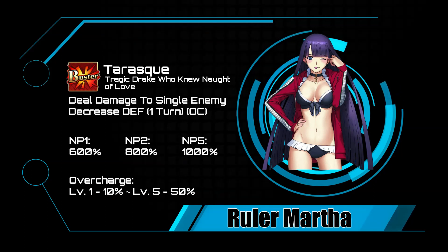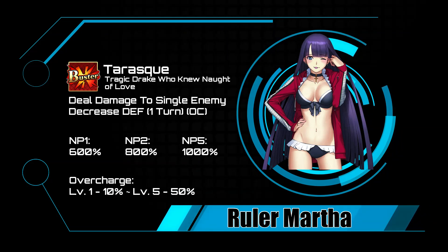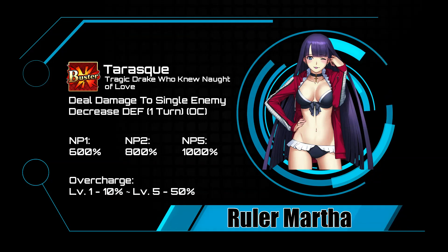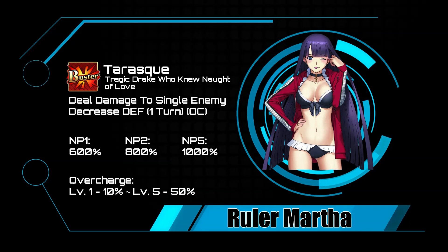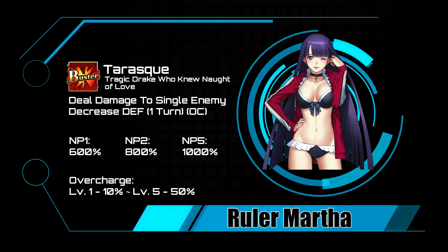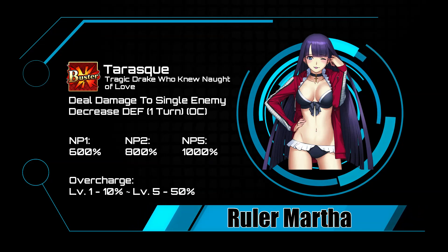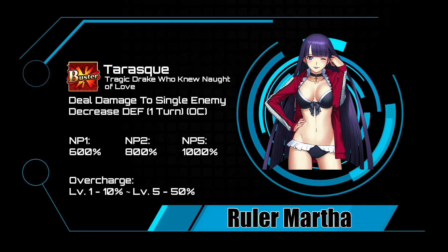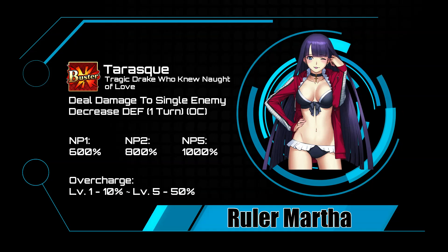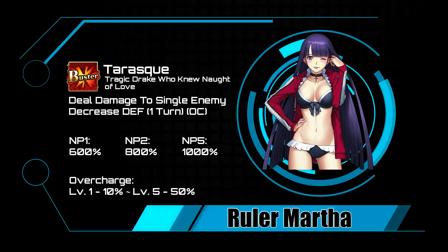Her Noble Phantasm, the Tarasque, is back and it's a single-target NP dealing 600 to 1000 percent damage, like most single-target Buster NPs. It also drops enemy defense on overcharge — 10% at overcharge 1 up to 50% at overcharge 5. This defense drop activates prior to the NP damage, so you're hitting even harder. The downside is the defense drop only lasts one turn. That said, her three Buster cards make it fairly easy to set up a Buster Brave chain off the NP and absolutely wreck face.